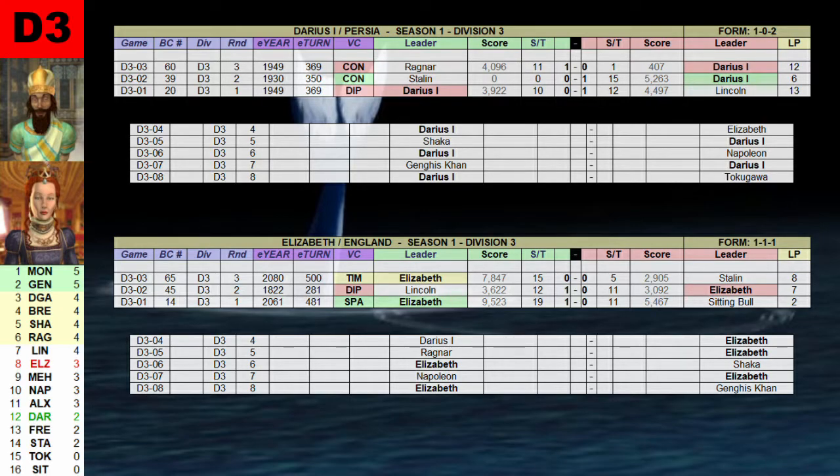Darius I is number 12 with two points. His form is a win and two defeats in his first three games. Elizabeth is number 8 with three points after a win, a draw, and a loss. Both of them have lost Diplo to Lincoln, and both have played Stalin. Darius won a conquest against the Russian leader while Elizabeth drew.